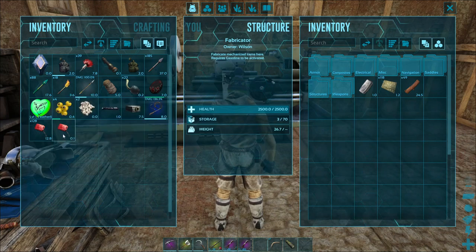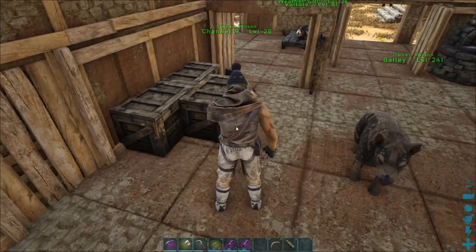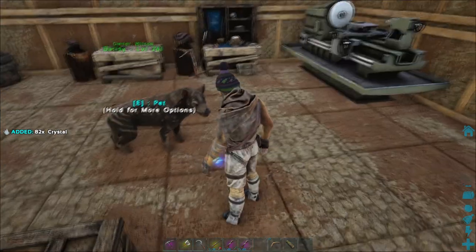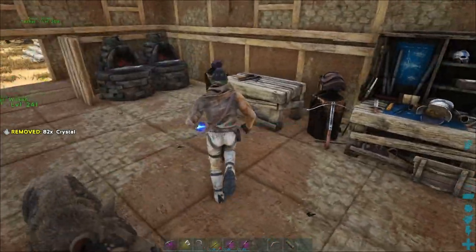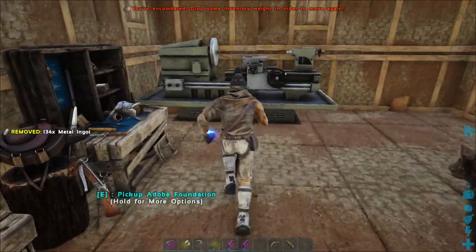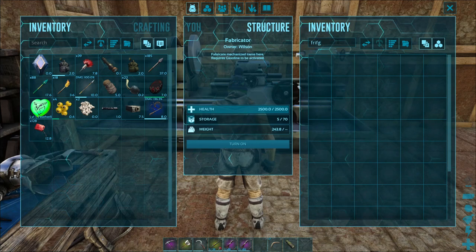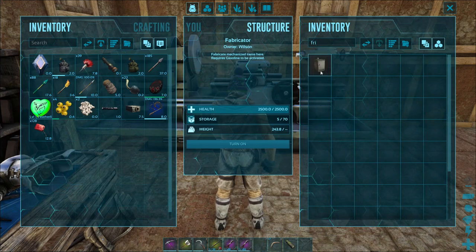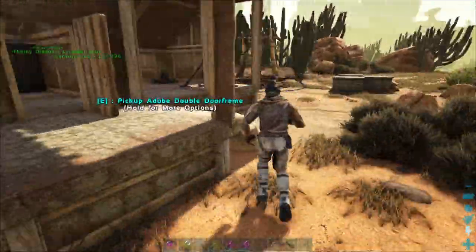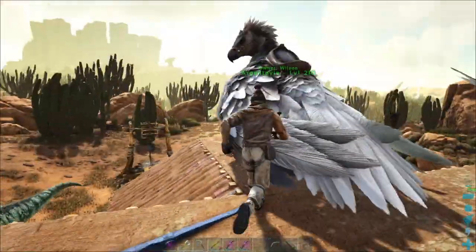One thing I want to do right now — can I make a fridge? I need crystal, ingot, and polymer. I don't have any polymer yet, but I do have plenty of crystal and ingots. I need at least 30 polymer because I want to build two fridges. Let me show you my favorite way to get polymer on Scorched Earth.